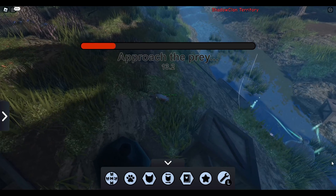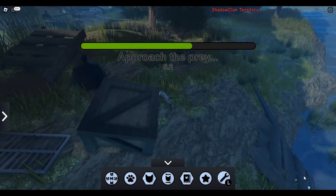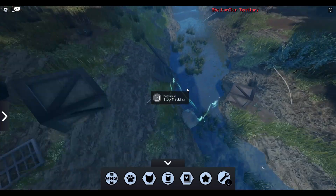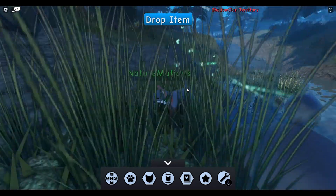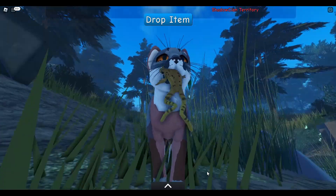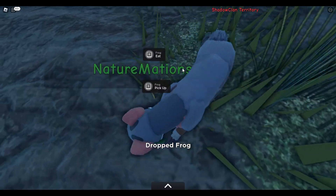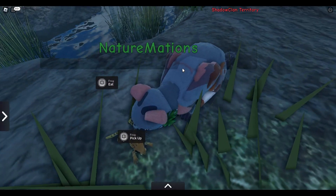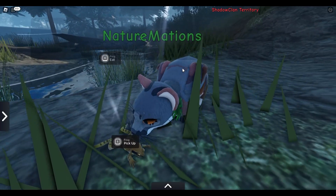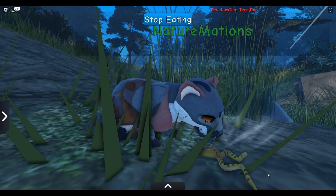There are now frogs in-game, and they're typically found in ShadowClan Marshlands — right now I'm actually at Carrion Place — and their scent is teal, as you can see here. We've just caught ourselves a frog, and here it is in the mouth. When you drop it, you can see it looks like this. And they are already edible, because when prey was first added nothing was actually edible.